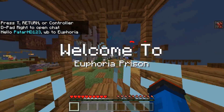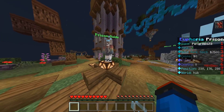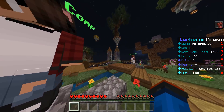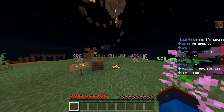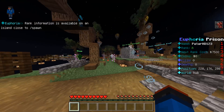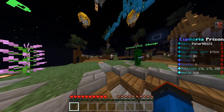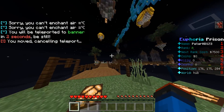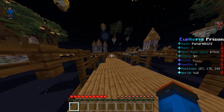Alright, this is the prison. We currently have the rank cost displayed — they show the cost of each rank, which is awesome. We're currently broke: zero kills, zero deaths. We've got the prison guide, PvP, the mine to get started, build, plot info — everything is here to help you. The shop, repair, prices, enchant shop, banner CE — it is all so organized. I'm so surprised there's only six people on this server.